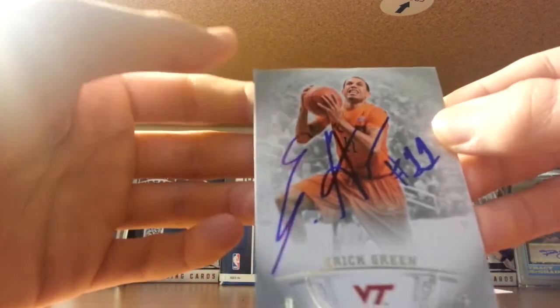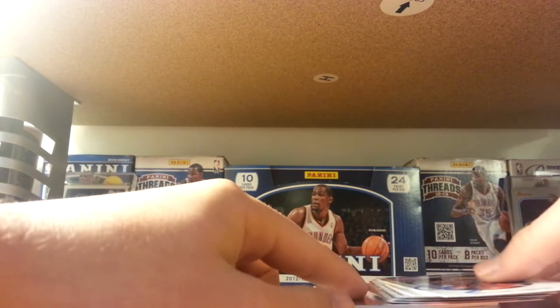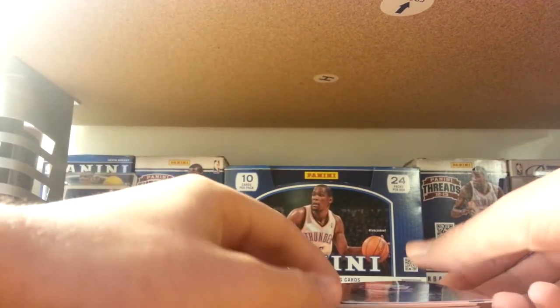First, Eric Green — this is the only card they make of him I think; I got him on one, his SP Authentic college card. Then Randy Foy — he's one per, but if you ask him to sign multiples he'll do it. I got him on various cards: two Clippers Hoops, a Jazz Brilliance, a Nuggets, and a Timberwolves. The trick I did was I said 'can you grab the Clippers and Jazz cards,' then went back and said 'can you grab the Nuggets and Timberwolves,' so he did all of them.